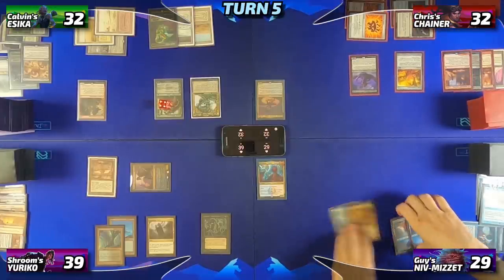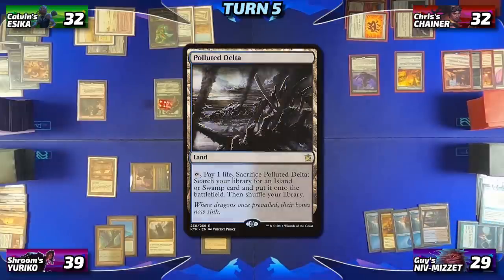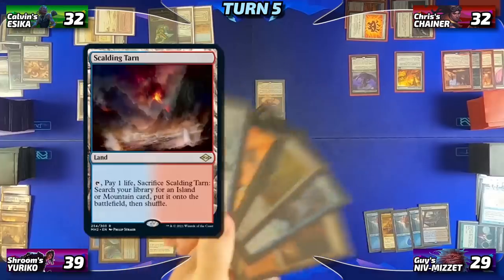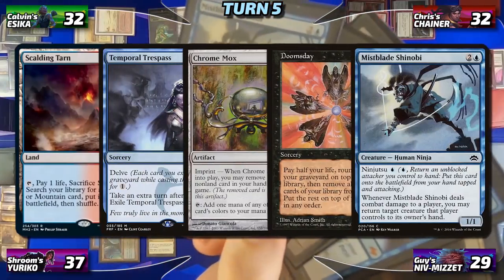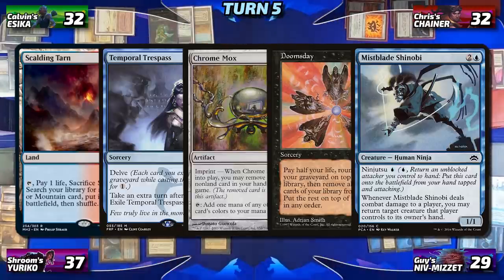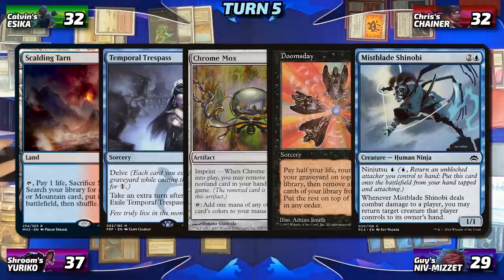Guy will untap, draw, drop a Polluted Delta, and then pass the turn. Before he can, Adrian casts Lim-Dul's Vault, paying down to 37 life, putting on top of his library a Scalding Tarn, Temporal Trespass, Chrome Mox, Doomsday, and Mistblade Shinobi, drawing the Scalding Tarn first.